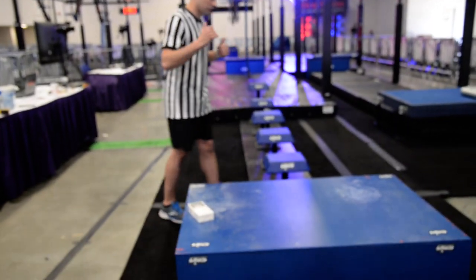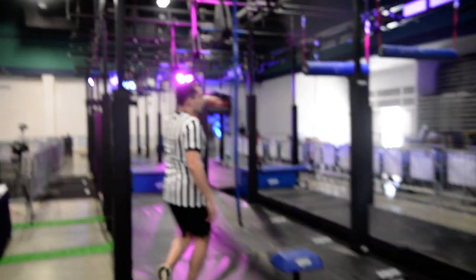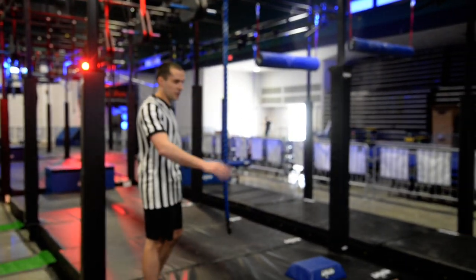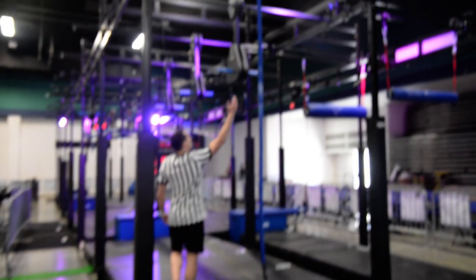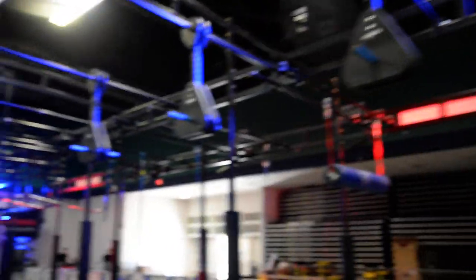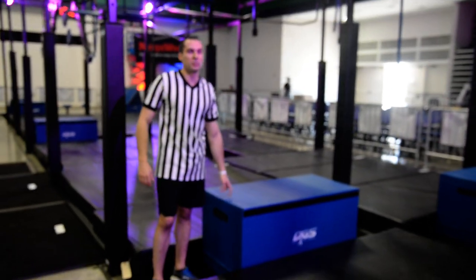So first obstacle, you have your starting platform. You have shrinking steps up to a rope. This rope is your first touch point — you'll get a point once you touch it. You do not have to engage the obstacle before to get the point. This is a linked obstacle, so your second obstacle is the dowels coming all the way down to your first platform. All platforms are starting and ending platforms, so you cannot overshoot this — you must land on the platform.